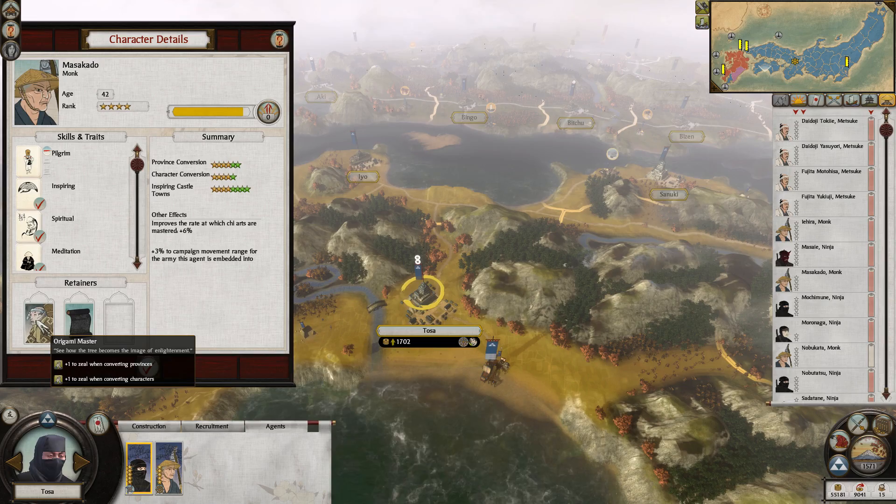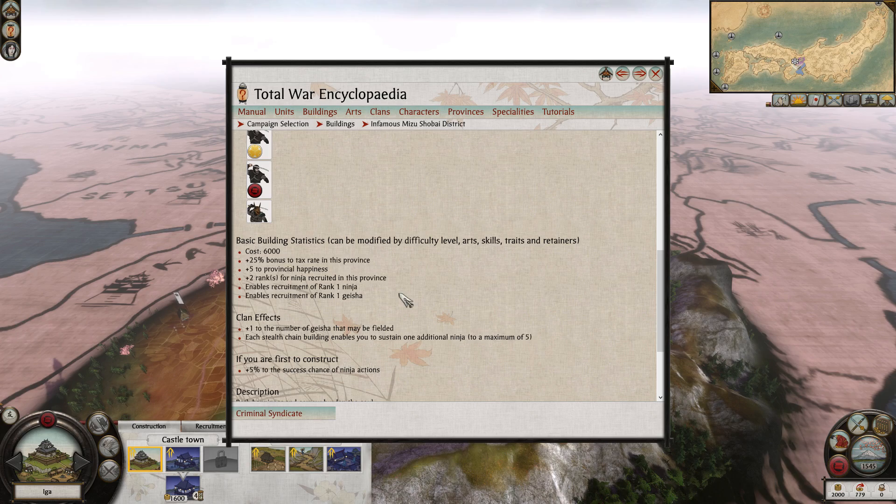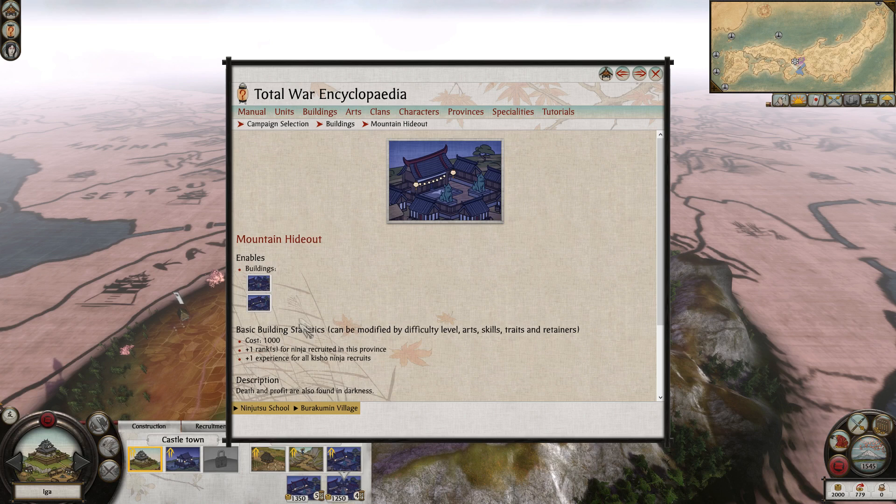On to the final agent type, the ninja. Ninjas and geishas are recruited from the sake-den building chain, with the ninja able to be recruited from the first level but the geisha only from the fully upgraded sake-den, the infamous Mizu Shoubai district. You're only able to field one geisha at a time as opposed to the five of every other agent. Ninjas get plus 2 ranks upon recruitment from the infamous Mizu Shoubai district, which requires a decent investment in the way of Chi. Ninjas also gain plus 1 rank upon recruitment from the mountain Hidat building or plus 2 from the Burakumin village upgrade.